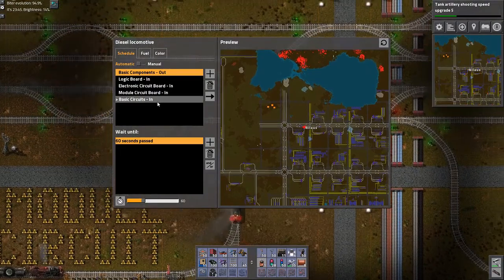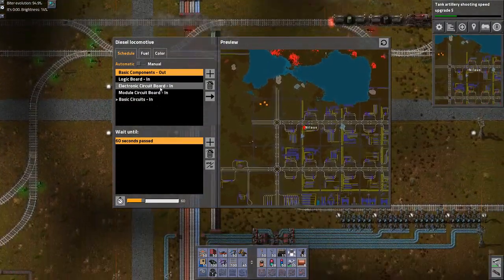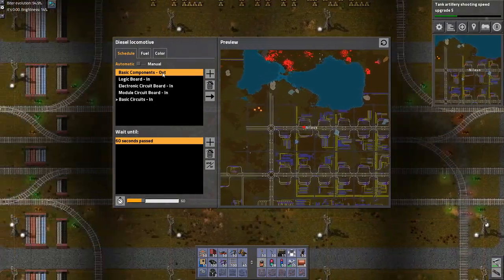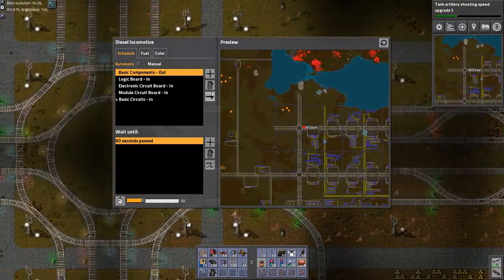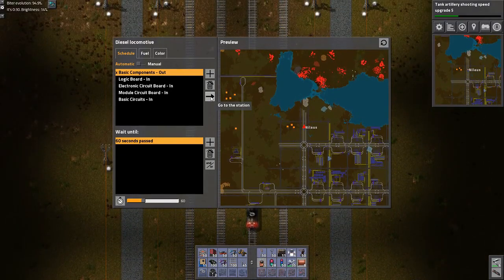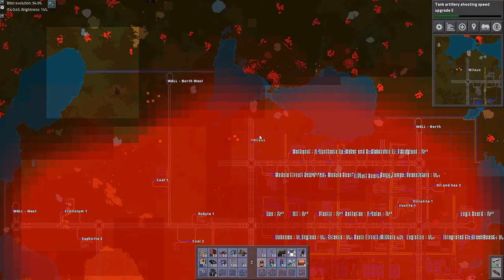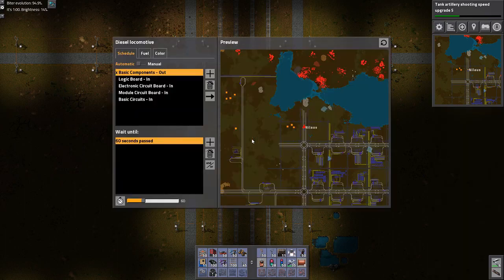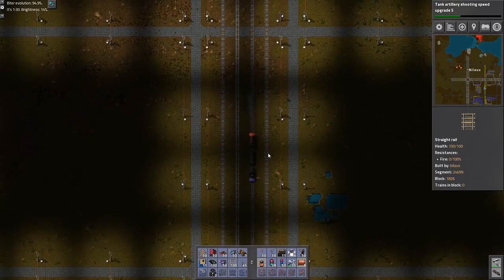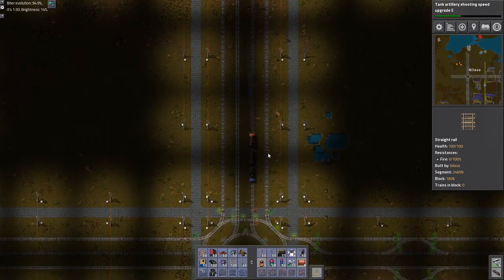Where are you heading now? You had basic circuits inbound - well, that's not going to work. You need to head to this one. Let's head to basic spanking components out. What the hell? Why did you go out here? This makes no sense - you are just getting lost here.